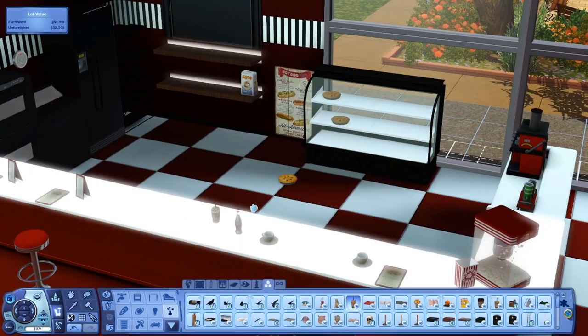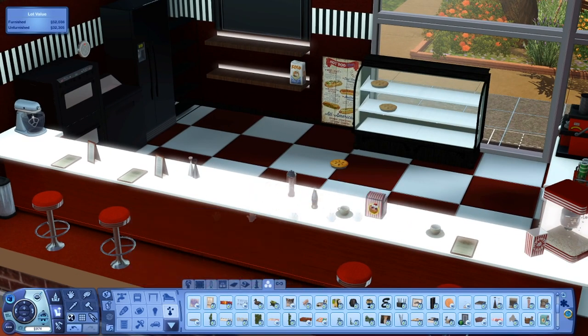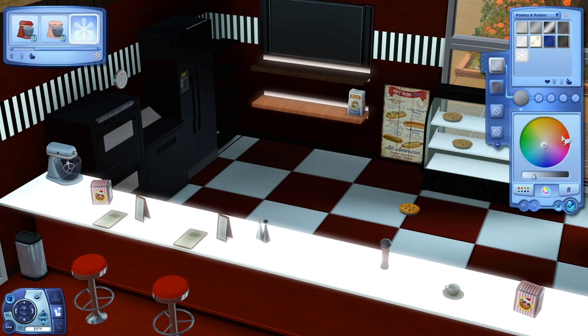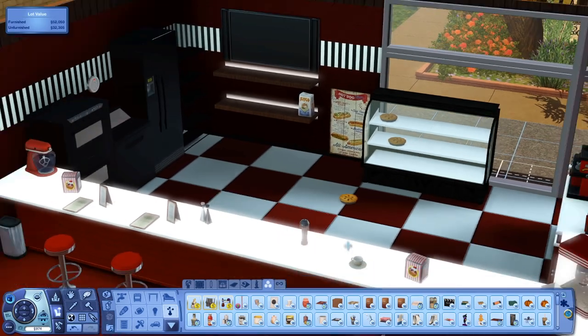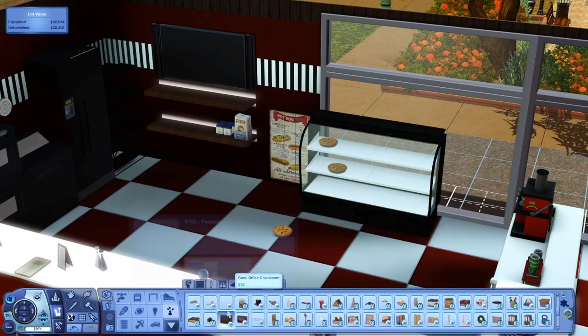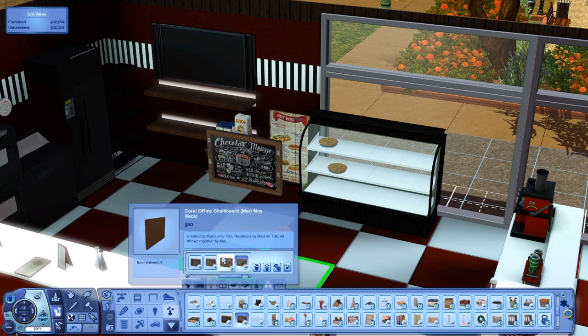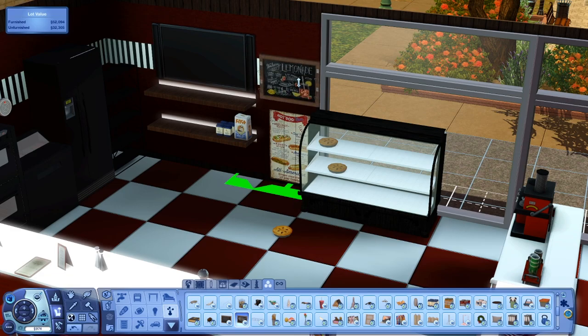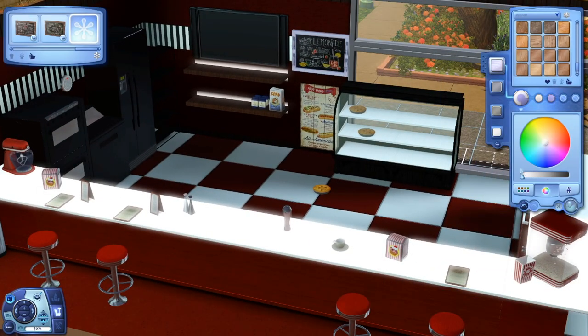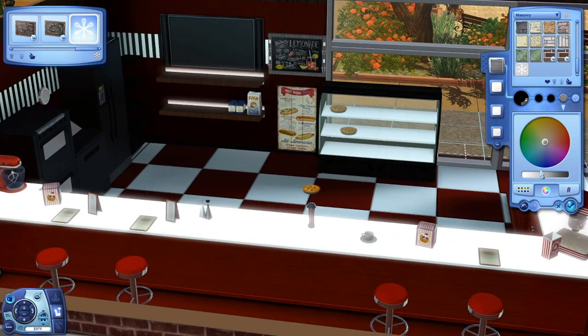I will have a CC list down below — it's basically just a notepad file with a list of all the CC and creators I used in this video, so you can go find and recreate or use the same items. The CC I used really helped me out, especially Around the Sims 3 — shout out to y'all! They had a little diner set that was really beneficial because I couldn't figure out what direction I wanted to go, and I was like, all right, let me make this more modern but still give it that diner thing.